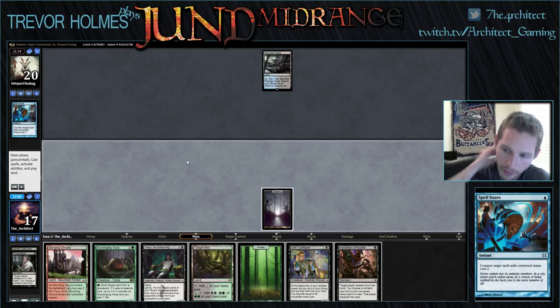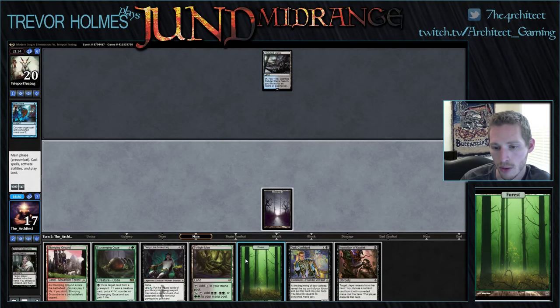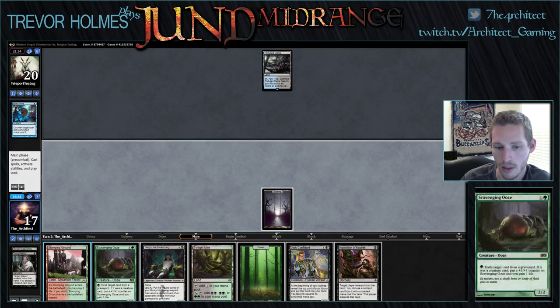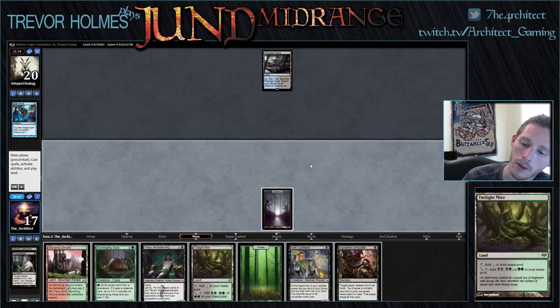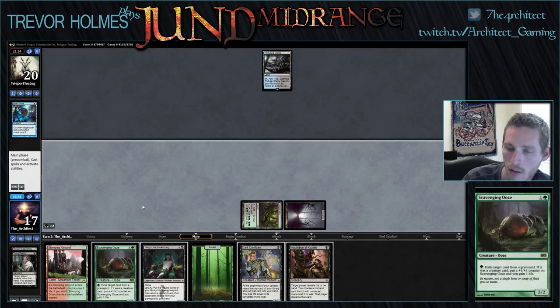He misses land. I definitely don't want to Inquisition here — I just want to play the Ooze, let him bolt it. This forces him to fetch, which thins his deck a bit and reduces his chances of drawing another land. I can always play Inquisition on turn three alongside Dark Confidant. I don't want to waste mana here. So we play Twilight Mire into Scavenging Ooze.